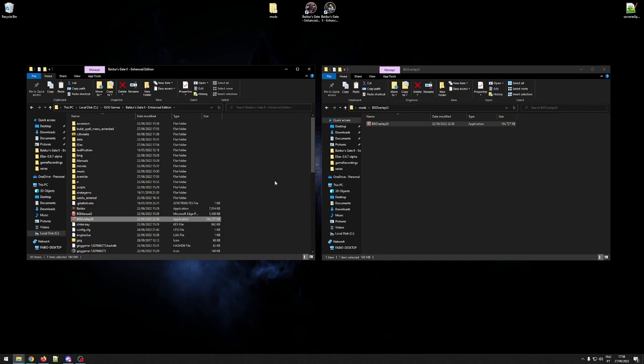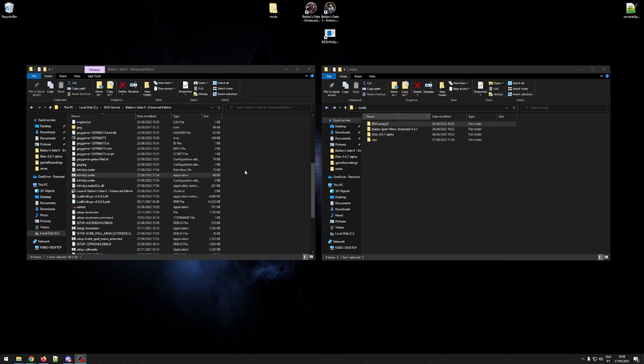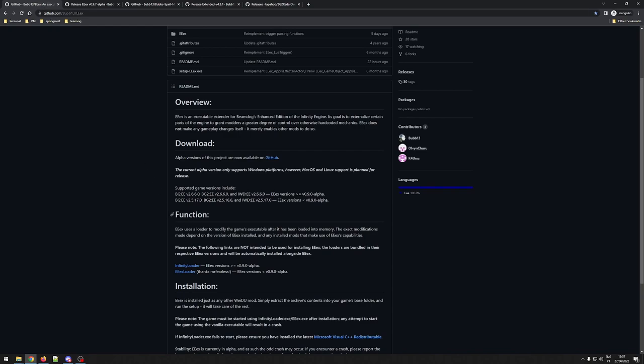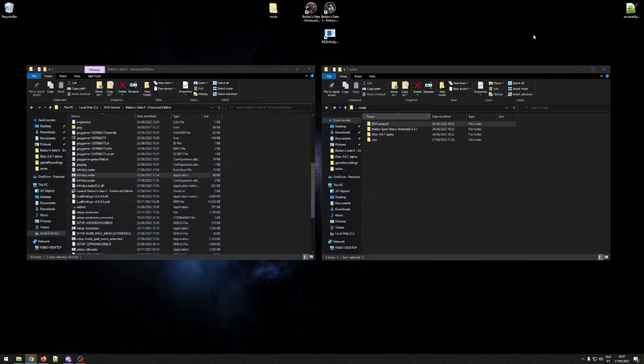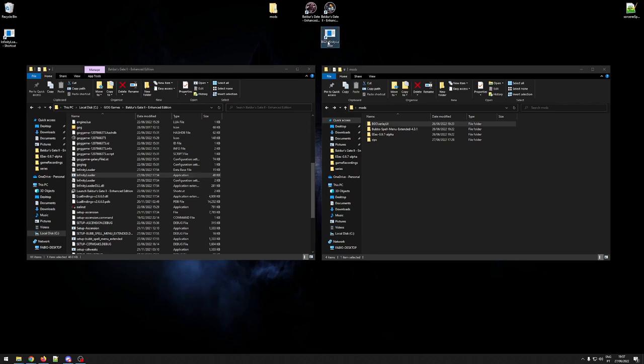As you can see, the installation process is extremely simple — it's familiar to any other WeiDU mod. Next we're going to jump into the game and check out what we can do with these awesome mods. For these mods we will need to launch our game using the infinity loader startup executable. This is referenced in the documentation of EEEX — when you install EEEX the infinity loader executable will get generated for you, so you don't need to download or install anything extra.